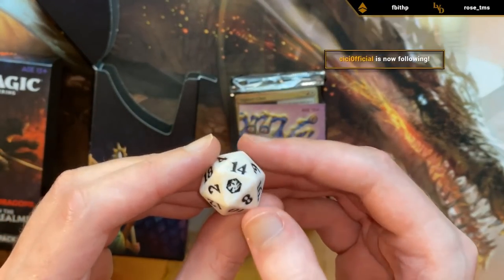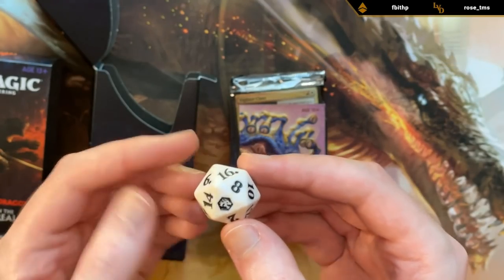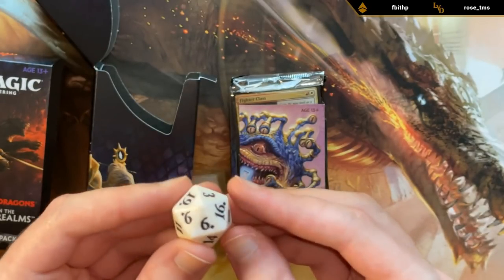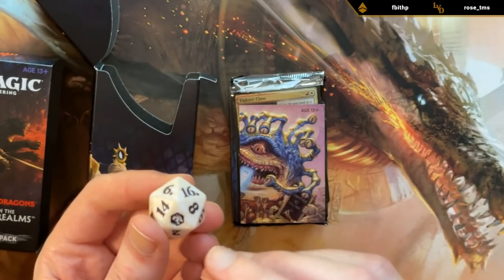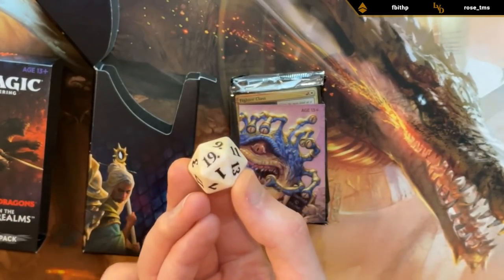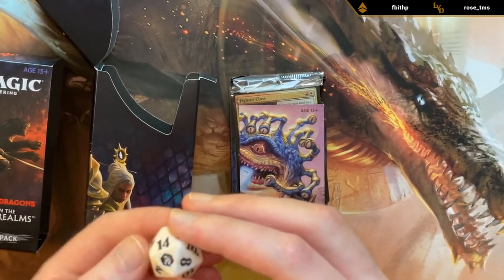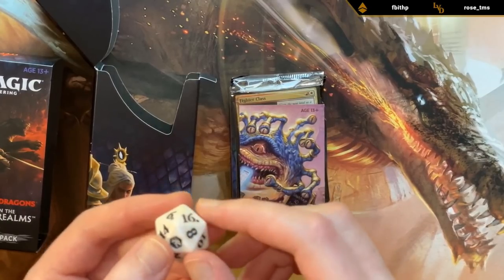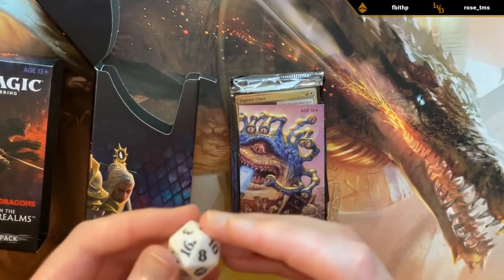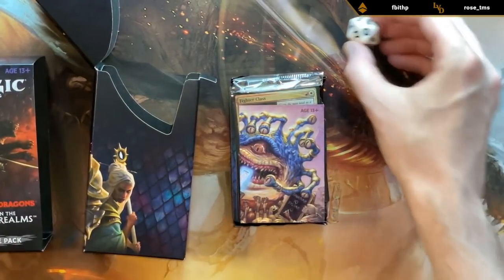Unlike the normal spin-down dice we get in pre-release kits, this is an actual d20. The difference between a spin-down and a d20 is that the numbers are more randomized. If you see the 20 on the back side it corresponds with a 1, the 19 corresponds with a 2. On a spin-down the numbers are adjacent in numerical order, whereas with a d20 it's more randomized. So this is an actual factual d20.